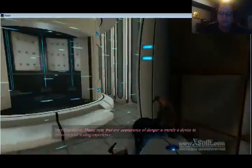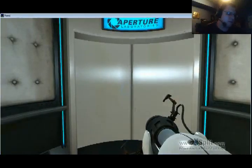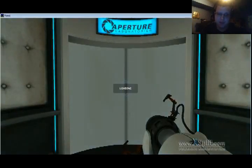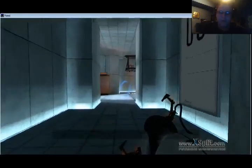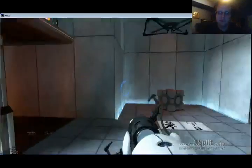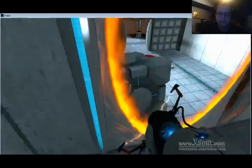After this I will be doing Portal 2. Please note that any appearance of danger is merely a device to enhance your testing experience. As I was saying, I will be doing Portal 2 after this. So yeah, I look forward to playing that, although I've already played it and some stuff I probably won't remember. The Enrichment Center regrets to inform you that this next test is impossible — make no attempt to solve it. Somehow it fell through the emancipation grid. Solved it.